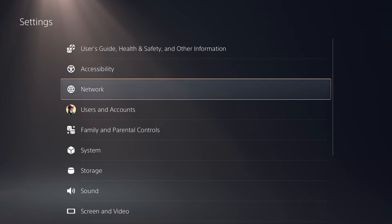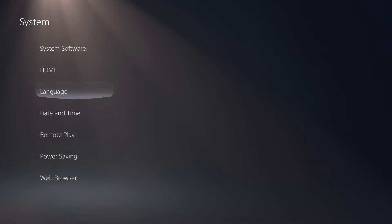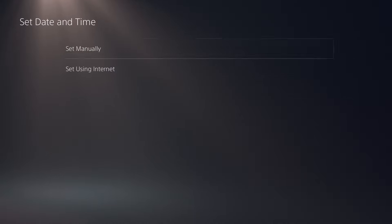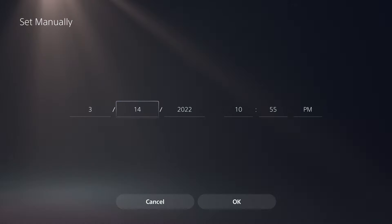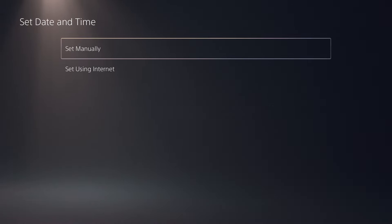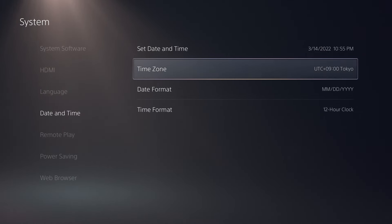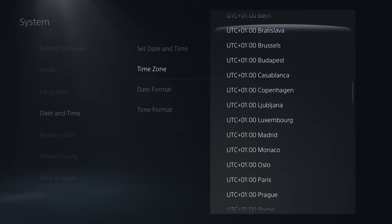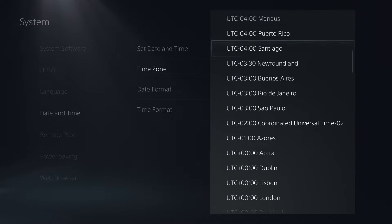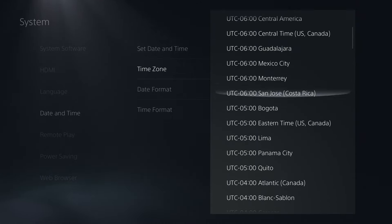Then back out again. Go back to Settings, go to System, come over here and switch the date back to 14, then press OK. Back out, come to where it says Tokyo and put it back to the United States. This method has worked for multiple people.